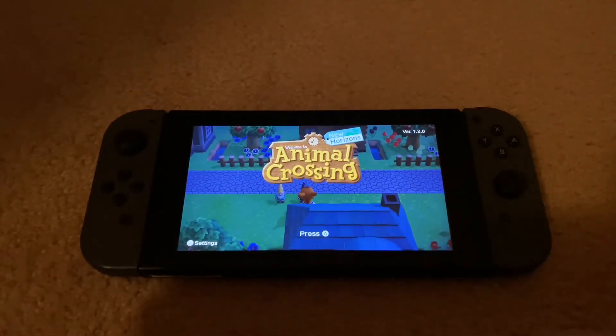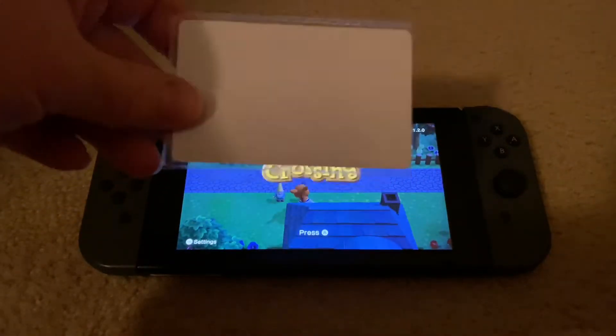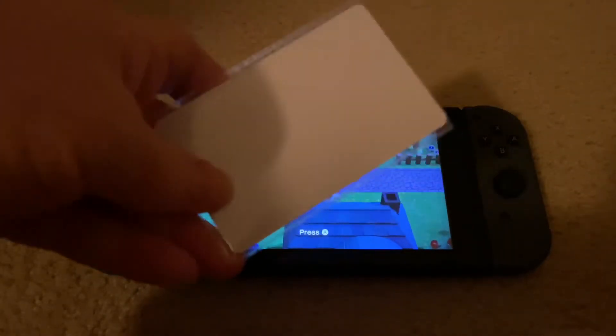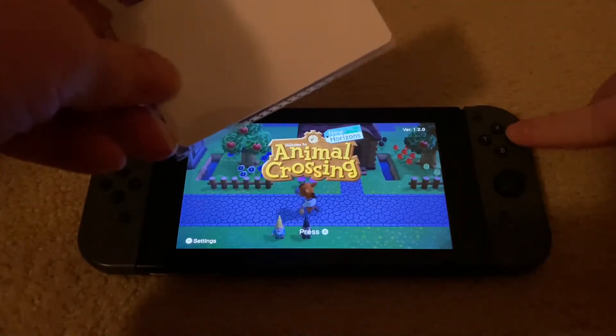Hello everybody, welcome to my video today. So you purchased an Amiibo card off Etsy or eBay and you're wondering how to do it, or maybe you're thinking of purchasing one and you're wondering how it works. So let's take a look at how we do that today.